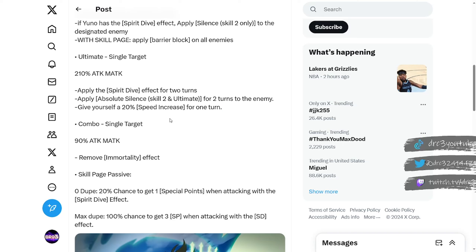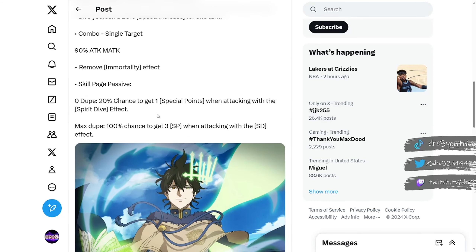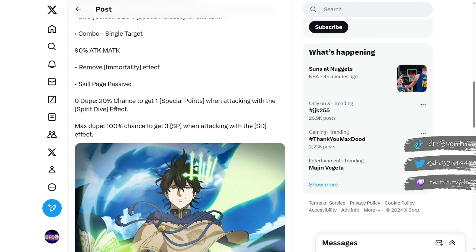His combo single target is going to remove immortality, which is a nice little bonus. For the skill page passive — if you can dupe this out, it's very very big, similar to how Black Asta's skill card was important to max dupe. At zero dupes, it gives a 20% chance to get one special point back when attacking with the Spirit Dive effect. At max dupes, it's a 100% guaranteed chance to get three SP back when attacking with Spirit Dive. Since Spirit Dive lasts two turns, you get at least two attacks, meaning six SP back, so you'll basically have another ultimate ready in two turns.